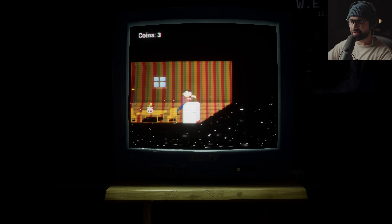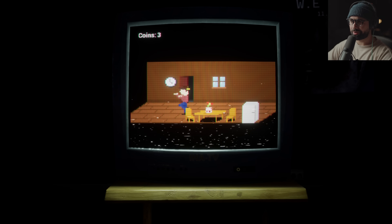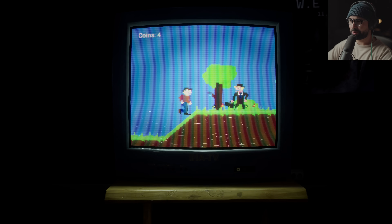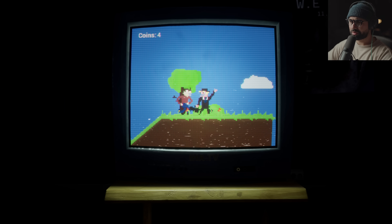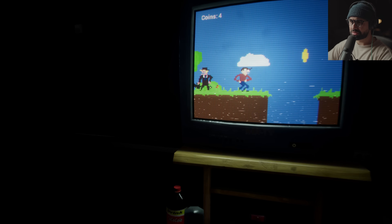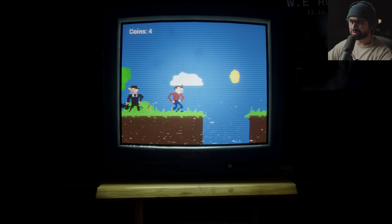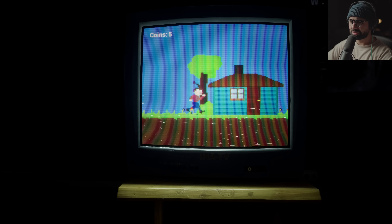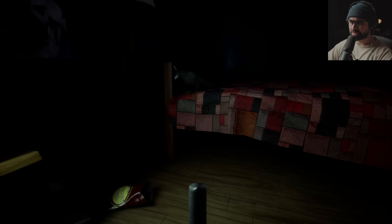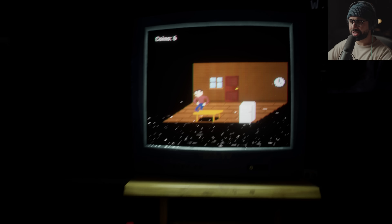Okay, so A and D and spacebar to jump are the controls. Very standard, very simple. Let's go inside this house. All right, this is actually kind of creepy.